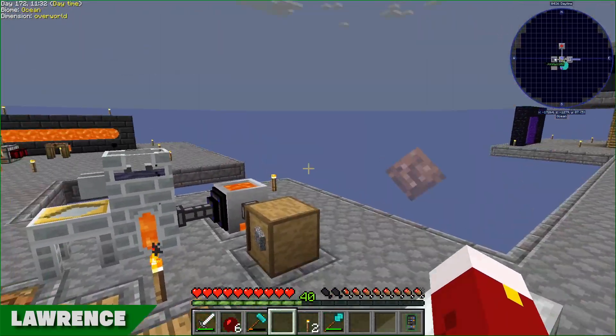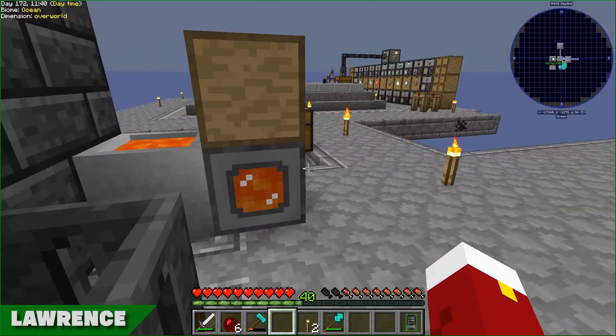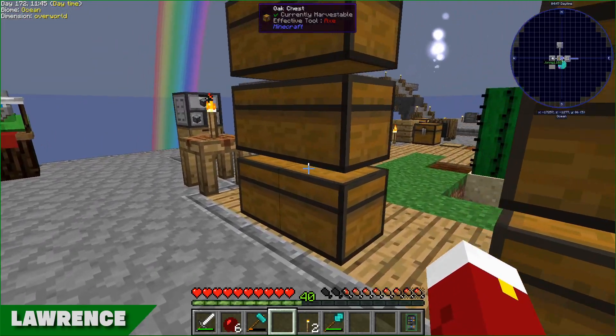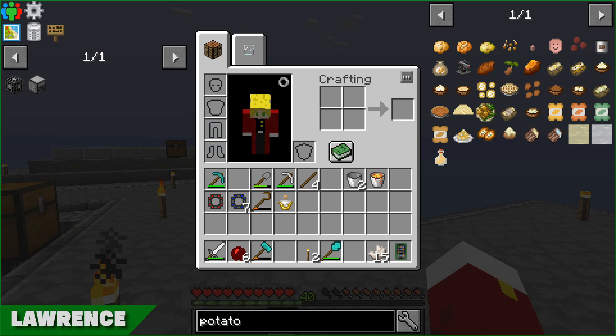Last episode I said I was going to sort out the imagery of the mob farm. I am now going to go do that because I should have done it last time. But we now have - what's it called? Nethercalls - that was the one I was looking for. So I can make a draw controller.